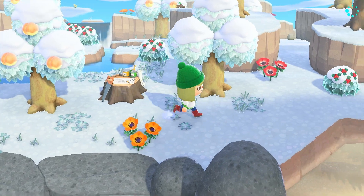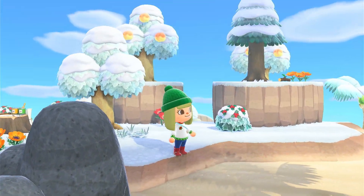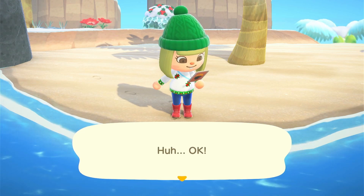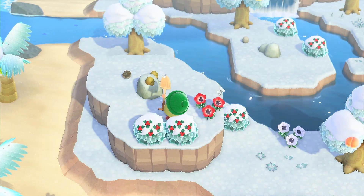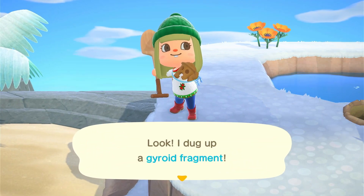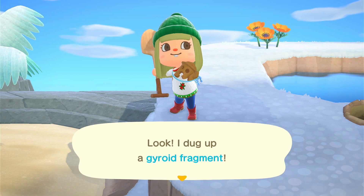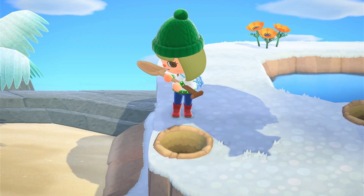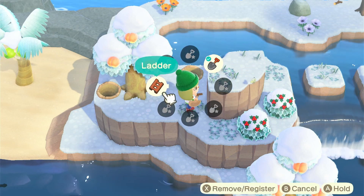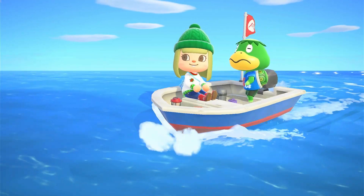The island doesn't look all that interesting, but let's see what we can take with us. A wooden table — that is actually a great DIY. So I might as well get some resources and a fossil. It's a gyroid fragment! I wasn't sure if you need Brewster for the gyroids — that would be great for decorating, and I love that you can customize the gyroids and their colors.